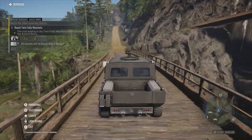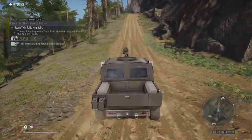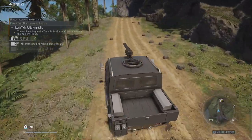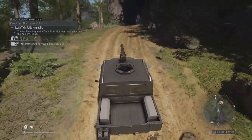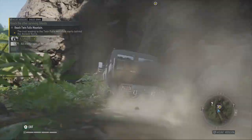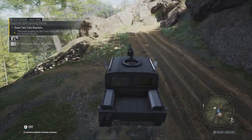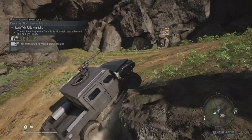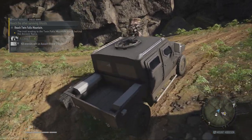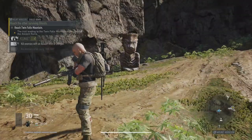The trail leading to Twin Falls Mountain starts behind the ancient ruins. The objective's appeared on the screen now on the map — above us. Wait, I see another crate. I think we're supposed to go to the right here but I'm just going to go left for a sec. Got another bit of glitch flashing there.